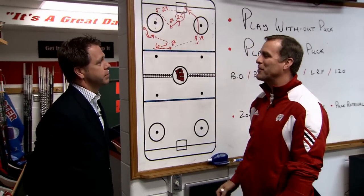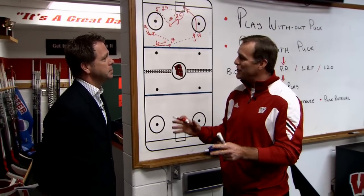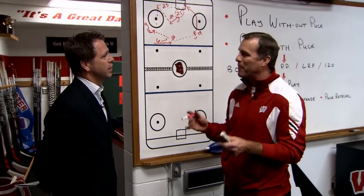So we have three, four, five, or six options here. The guy with the puck is like the quarterback — he's got to make the reads, see what play is open, and make the right play.